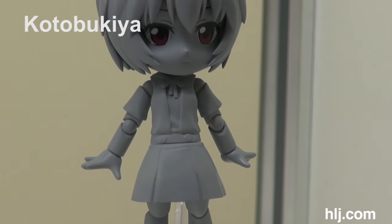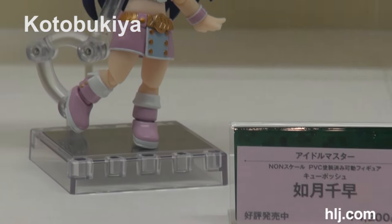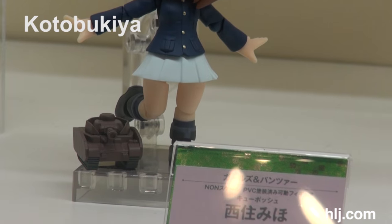Here's a Kuposh of Ayanami Rei — she's the first Evangelion character to get a Kuposh. I'm sure she'll be really cute once they have her painted. I hope she comes with Pen-Pen. The other Kuposh here are from Idolmaster as well as Girls und Panzer.